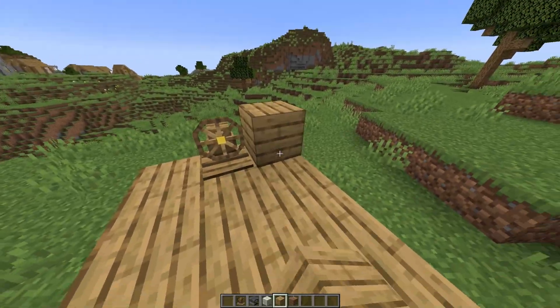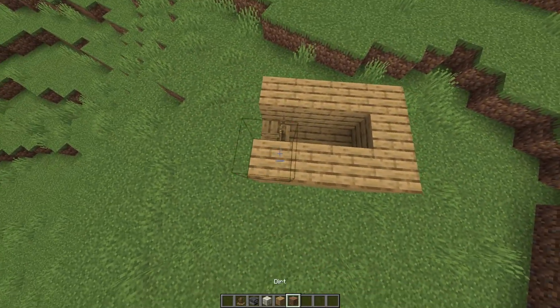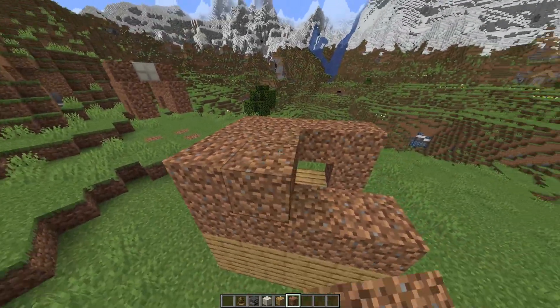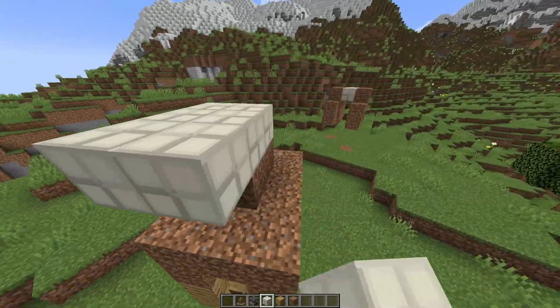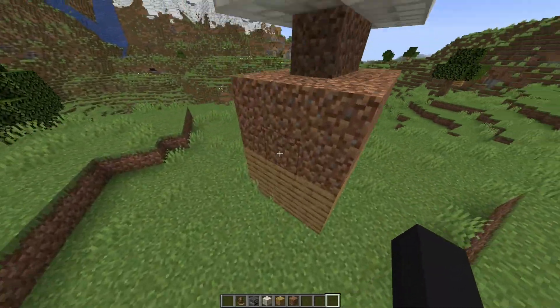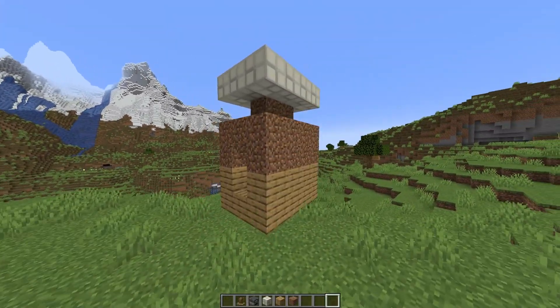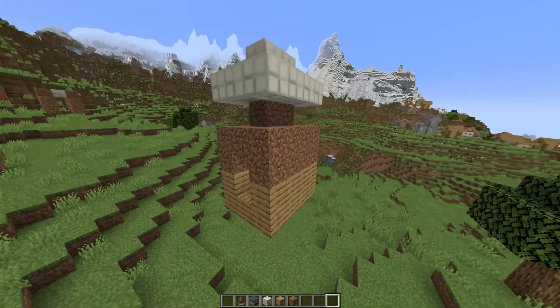This doesn't even look remotely close to a house, but at least I can drive a wooden floor around. So I'm assuming once I stop it, I can build up the walls like so. Maybe I'll add some dirt. And then let me add like a whole string of balloons. This house looks very bad, but I promise you at one point it's going to look very good. And we are moving - I can actually fly the house now! Oh my gosh, it turns. How do I go down though?